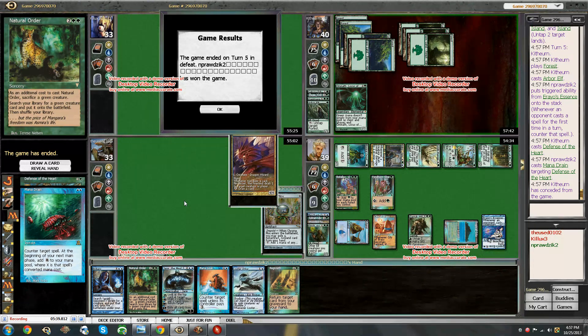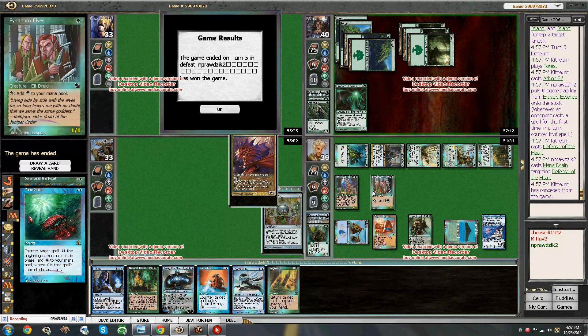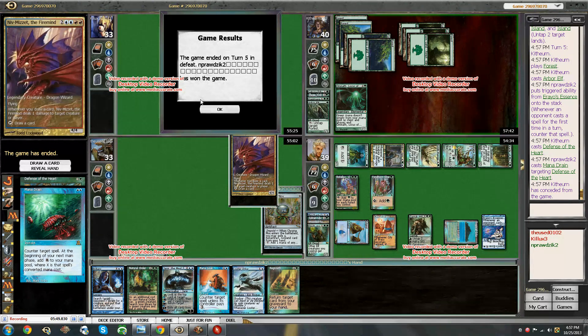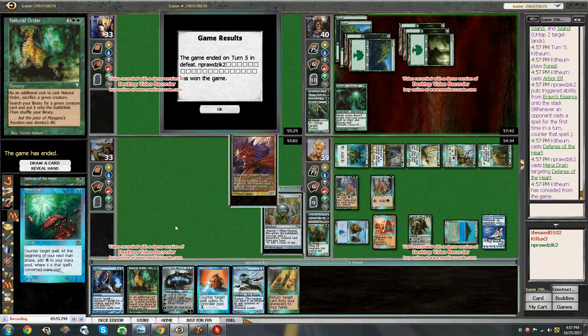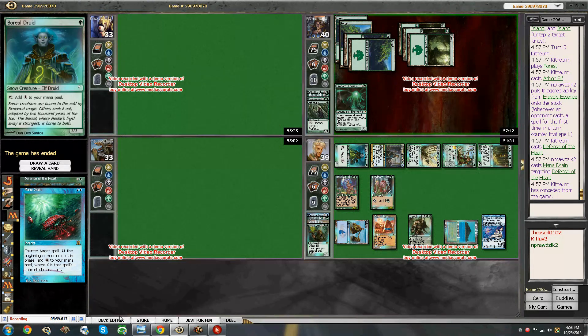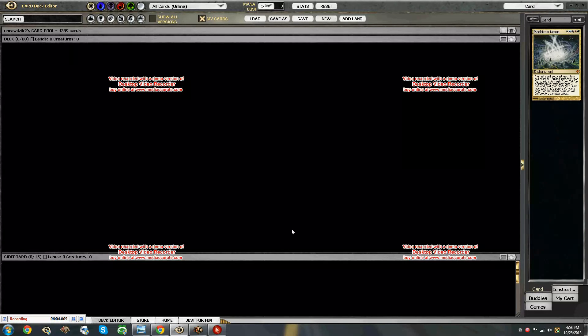And of course on the other side of things, had he countered the Arreo I simply regrow it, recast it, and then cast one more spell. There was no stopping it that turn for them. So how do you beat everybody? Well, you get more mana than everybody at the table. Now you're ahead of the entire table and you win. It's all about mana. This game is about mana.